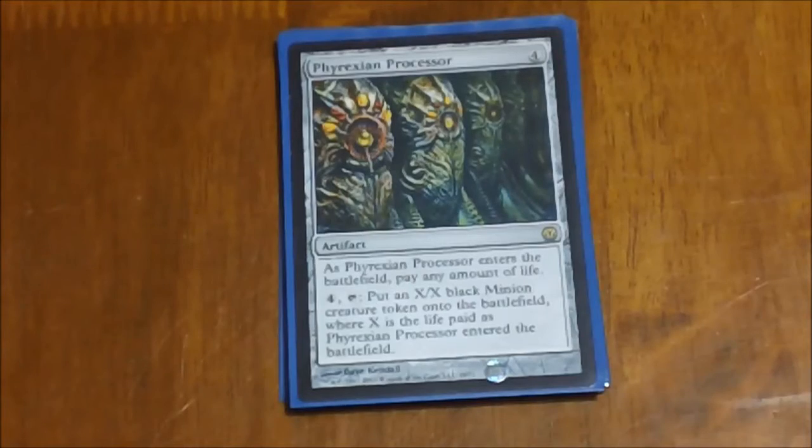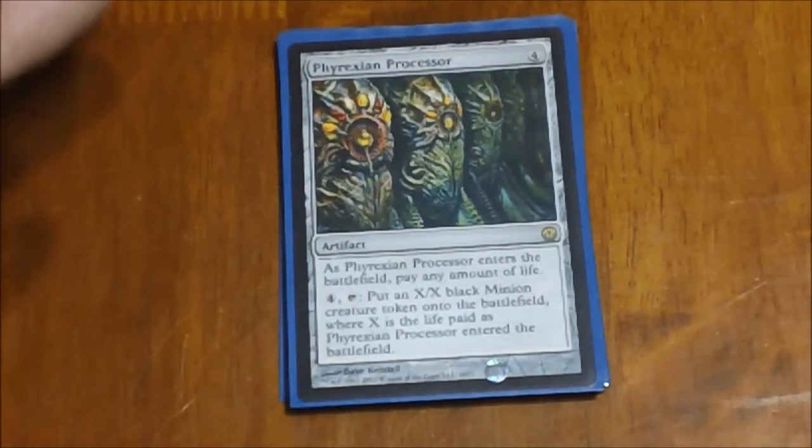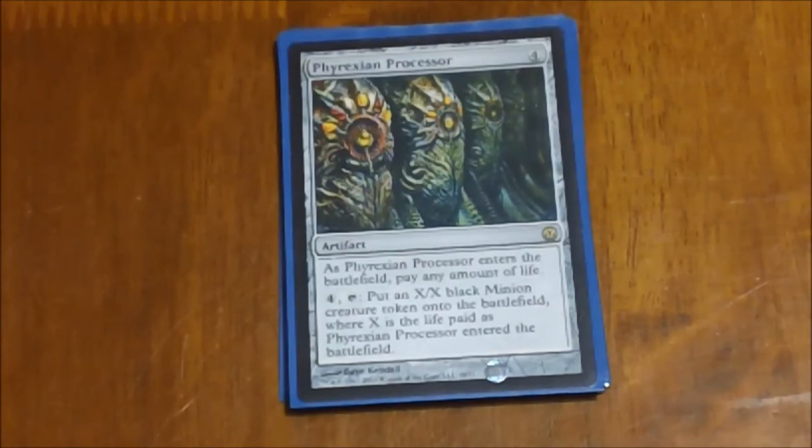Phyrexian Processor is a really fun card combined with the commander of this deck. When you play this for four mana you pick X amount of life, and in a 40-life format you can make that pretty high. After you put this in play, you pay four and tap it to put an X/X black minion creature onto the battlefield, where X is the amount of life you paid. Now combine this with our commander — if she's in play, every time a creature enters the battlefield you gain life equal to its toughness. So you can spend 30 life, pay four and tap it, throw out a 30/30 creature, and immediately gain that 30 life back, then do it again every turn for four mana. It becomes a really sick combo late in the game, and even early on if you can get the commander out first — she only costs four mana too.